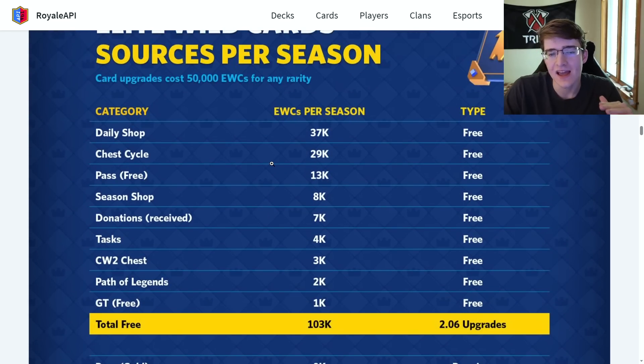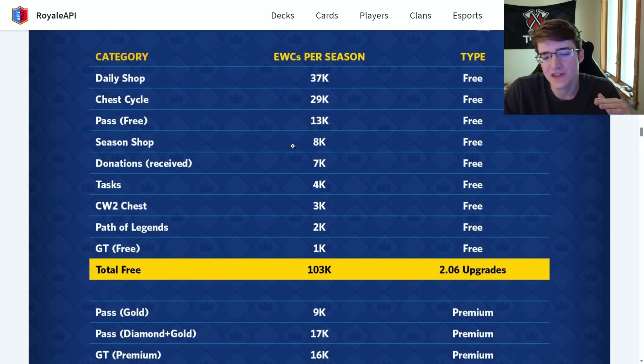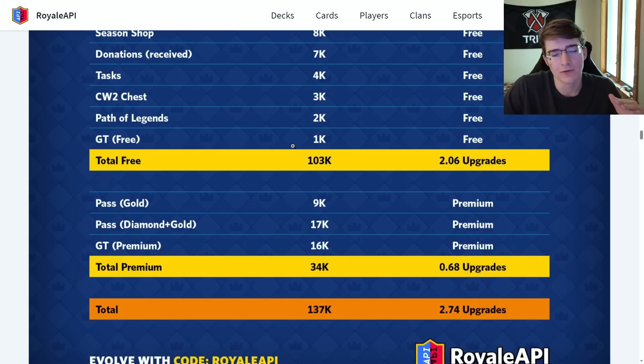You can get 103,000 elite wild cards for free per season. The premium amount — from the pass or global tournament rewards — is only 34,000 in comparison. So this does seem to be pretty free-to-play friendly: you can get 103,000 without spending any money.